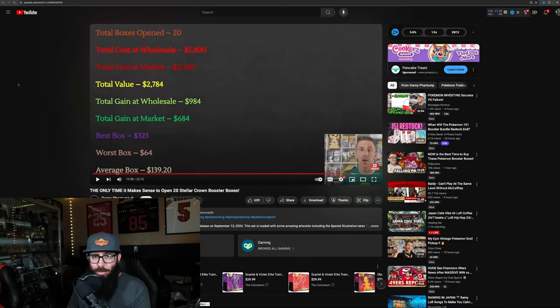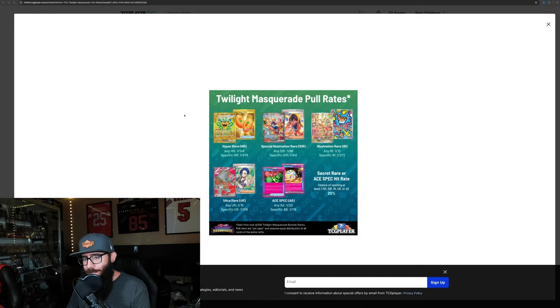Coming back to look at this data from TCGPlayer — this is from the last full booster box set we got, Twilight Masquerade pull rates. They opened over 8,000 packs, so this is where your information is a lot more accurate. The EV card, which has been really popular, was one in every 272 packs. The Squirtle ended up being around one in 1,720. The Bulbasaur was one in 180. If you average out the SIR pull rates — Terrapagos was one in 360 and one in 720 — it's definitely going to be less than 941, but still up there.